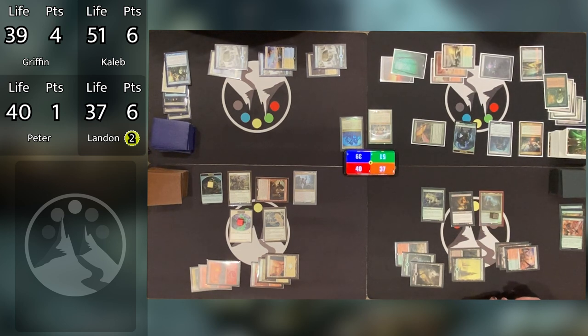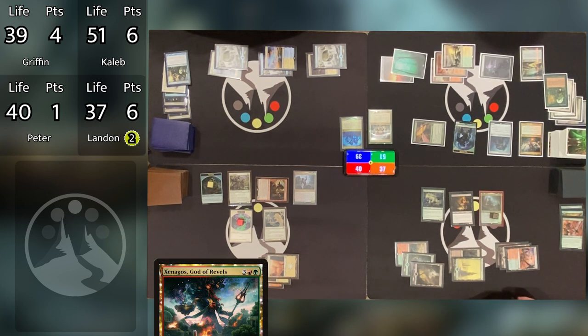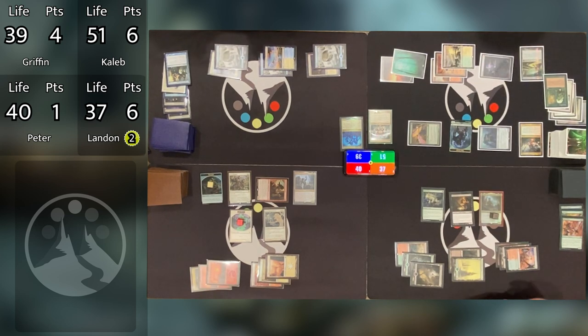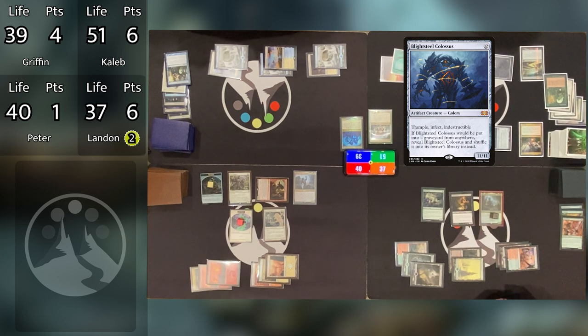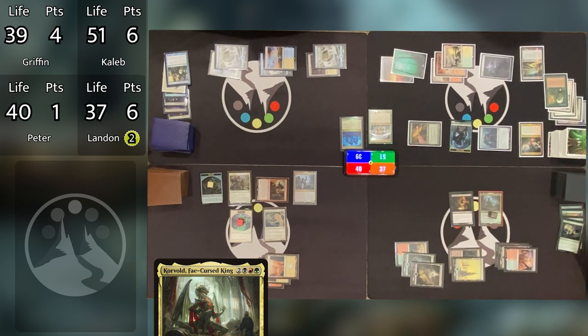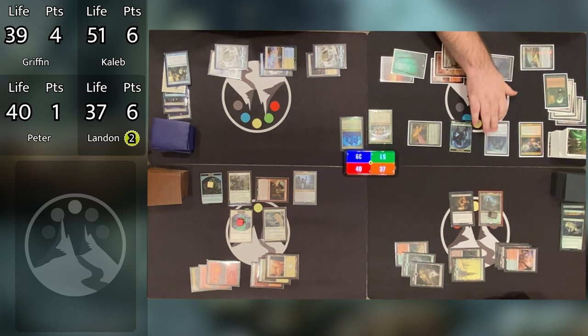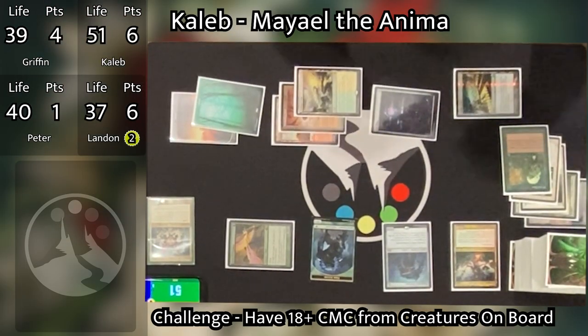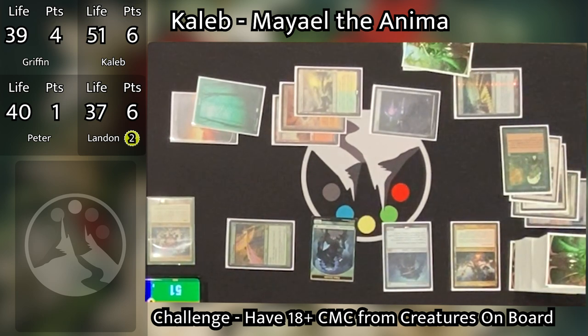With those deals struck, Caleb heads to combat. Xenagos triggers and targets Blightsteel Colossus, making him a hasty 22/22 with Infect and Trample. Caleb declares the Colossus to attack Griffin. Landon responds by sacrificing Spore Frog to prevent all combat damage this turn. That triggers Korvold — Landon draws a card and puts a +1/+1 counter on Korvold. Caleb responds to the Frog activation by tapping Maze of Ith to take Colossus out of combat. With nothing else, he passes the turn. Caleb's probably figured he needs a scary blocker to mitigate attacks coming from Peter's side of the board.